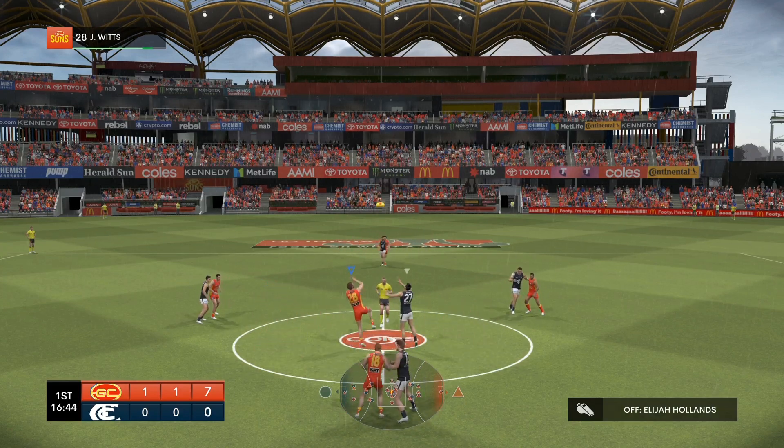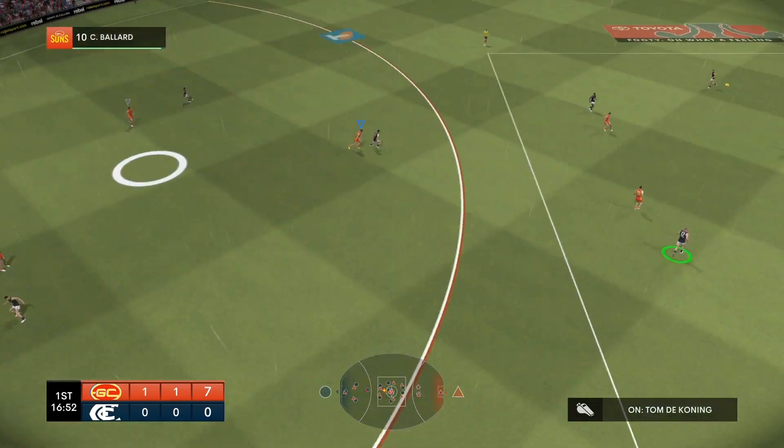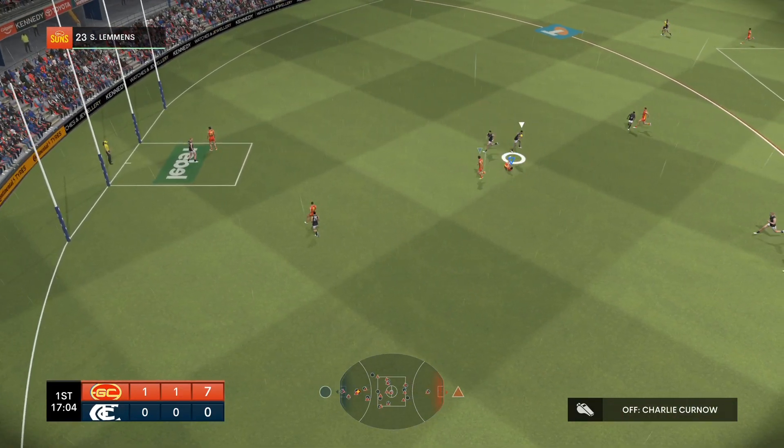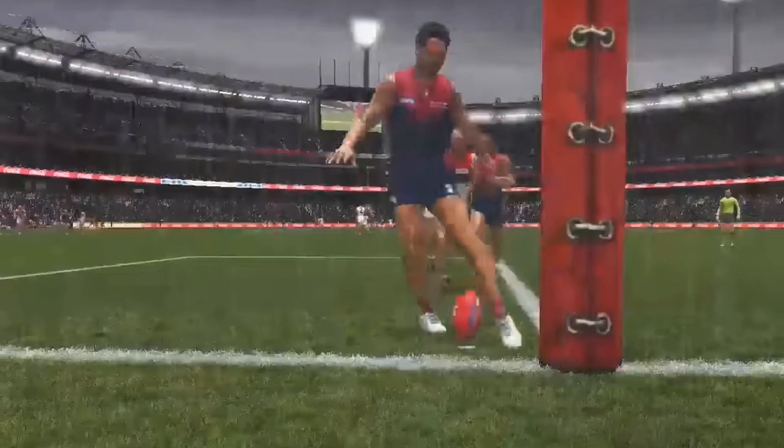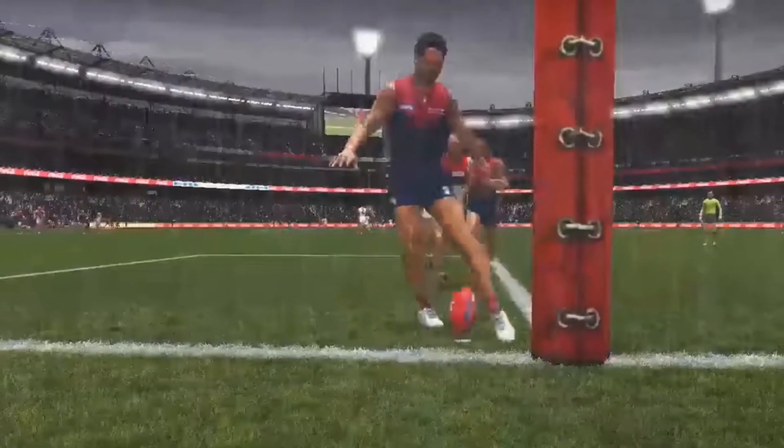I'd also love to see an option for genuine heavy rain, like a real downpour that can affect visibility and add an extra layer of challenge. I think it was AFL EVO 1 that had some great heavy rain weather effects that they unfortunately patched out, but it would be cool to see something like that in AFL 23.